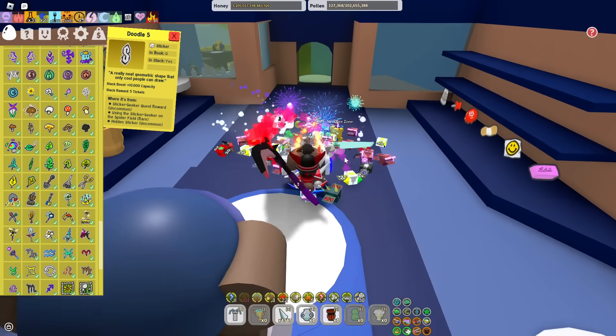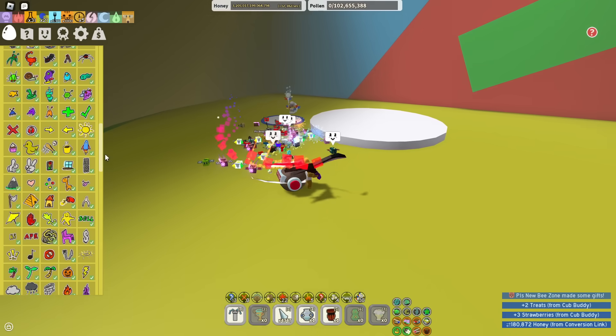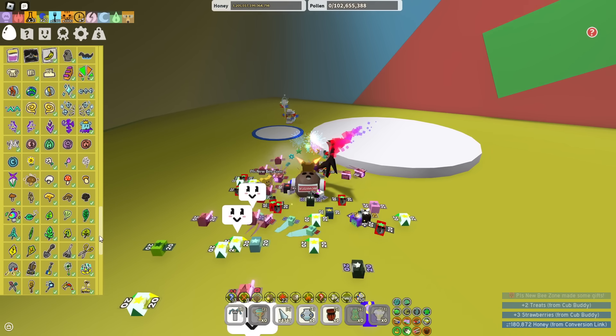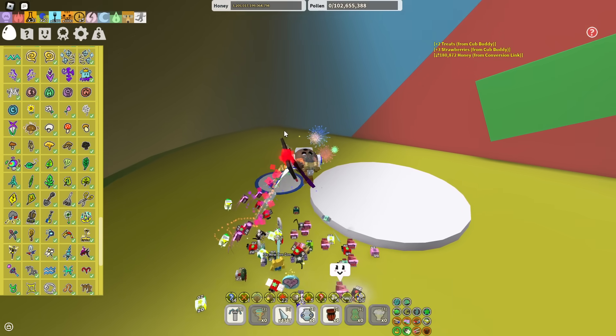For Onett's Beesmas quest, Bucko Beez, and Riley Beez's quests, you will once again want to get loads and loads of tool stickers and Mushroom ones as well.